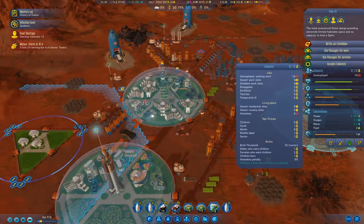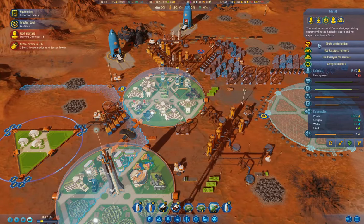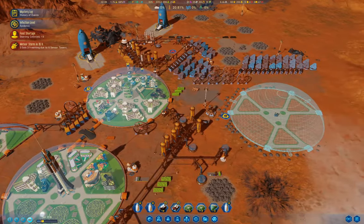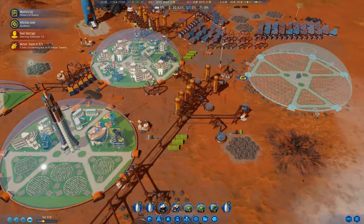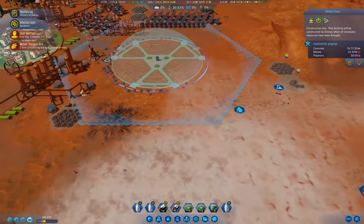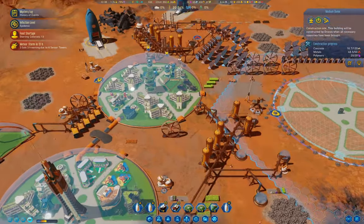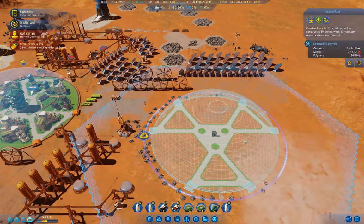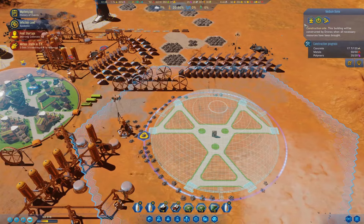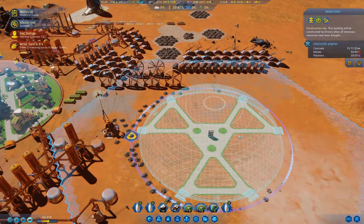There are twelve in here — renegades: three. Where are we at? We do have plenty of food. Let's up the tempo on the construction of the dome. That seems like the thing to do, doesn't it?